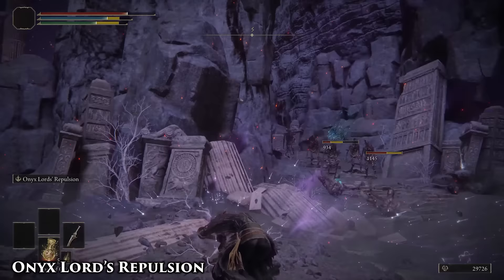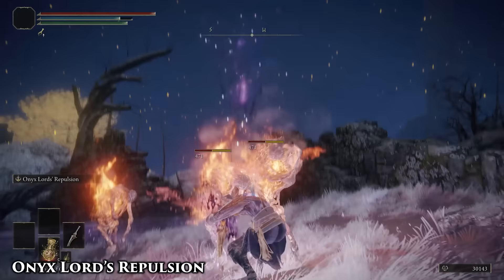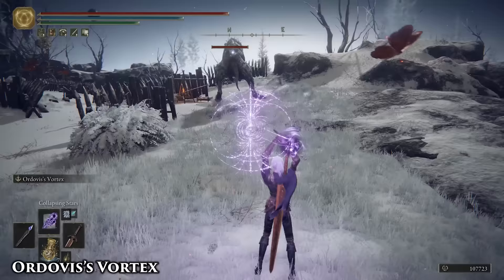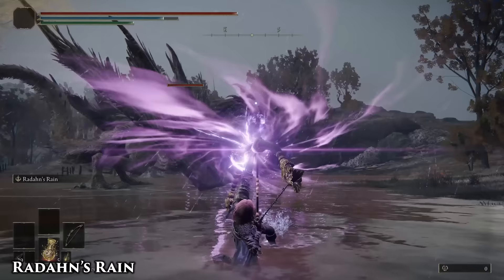This is the inverse effect of Gravitas — it actually repels enemies away. Anything you see minding their own business near a cliff is asking to be the target of this. It's also a pretty decent oh-shit button against those weird self-destructing enemies in Caelid. Ordovus Vortex doesn't have as much hyper armor as it probably should, but you can charge it while an enemy's stance is broken, or make an opening yourself by using Rejection to stagger or knock an enemy over.